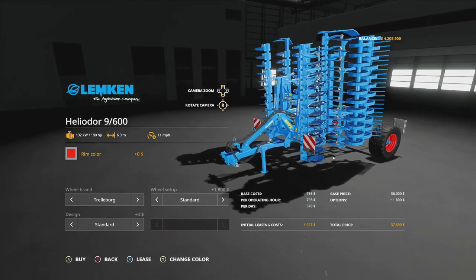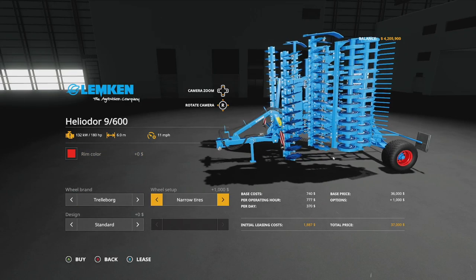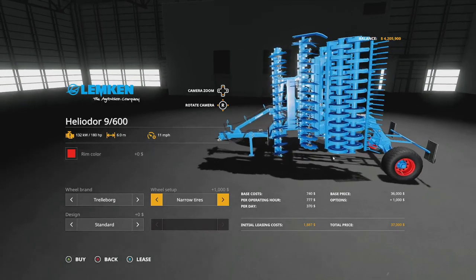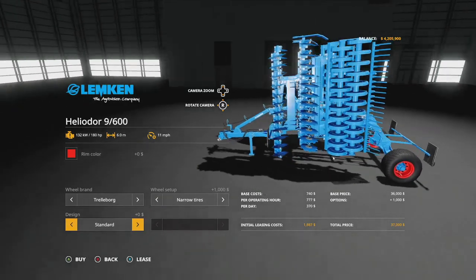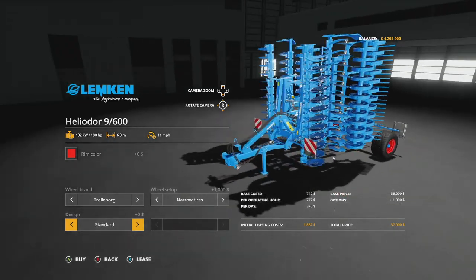The Lemken Heliodore 690 gets update version 1.2 — new specular, new details, new tire configurations, and new roller configurations. Tire options include Trelleborg, Michelin, Midas, standard, and wide tires — including the 404 wide tire — plus different roller setups.